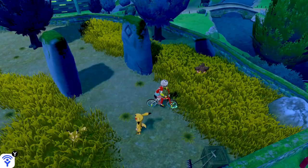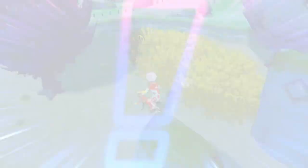From Turffield Pokemon Center, head on up to Route 4. You'll see the different patches of grass here, all split up. You'll find Milcery in one of these patches, but it has to be a surprise encounter, so look for those exclamation marks and if you're lucky you'll find a Milcery.